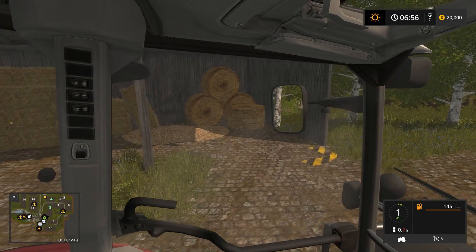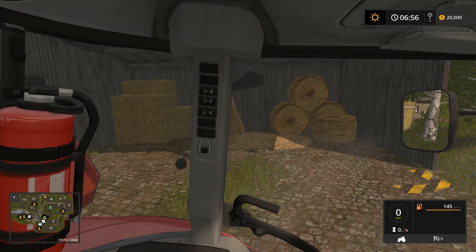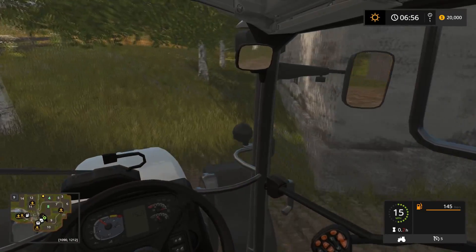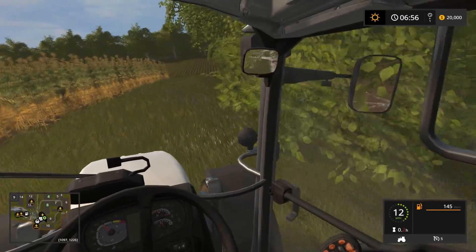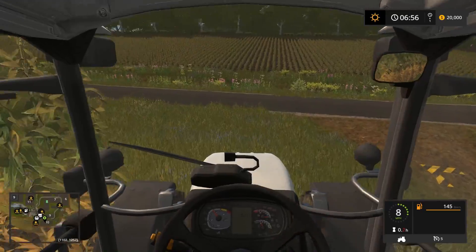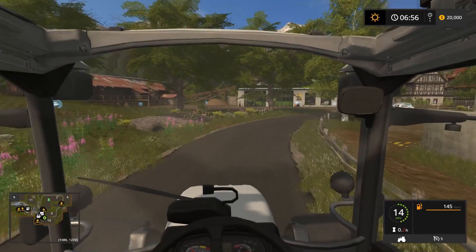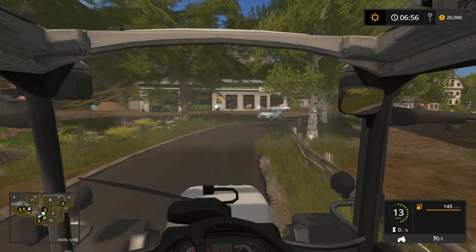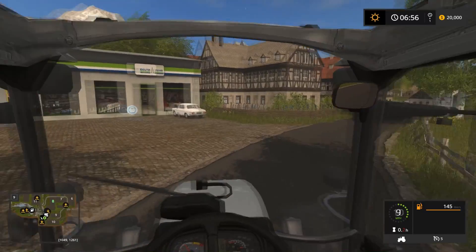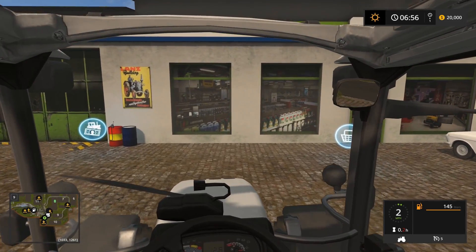Right next to Mary's Animal Exchange is the place where you sell bales. We'll head over to the shop — to the left there are more fields and grass. This is a nice short tour for a very small map. We do have a Deutz-Fahr dealership — the downside is the game only gave us a limited Deutz-Fahr lineup.